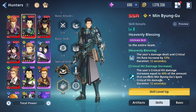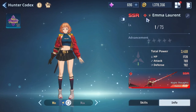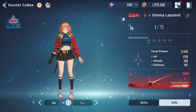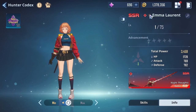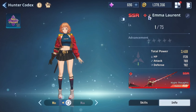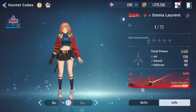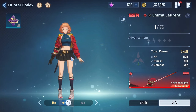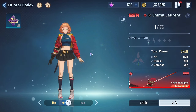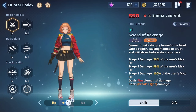The next SSR unit is Emma Laurent. You'll notice instantly she's a fire-type unit and she's classified as a tank. What's ironic and confusing in this game is that some units have job classes that don't match their playstyle — like Byong-goo being labeled a healer but doing a lot of damage. Emma Laurent is labeled a tank but she's actually more of a DPS unit, doing a lot of damage with lots of CC, burn, and break in her kit. She's great at opening fights and breaking down enemies.